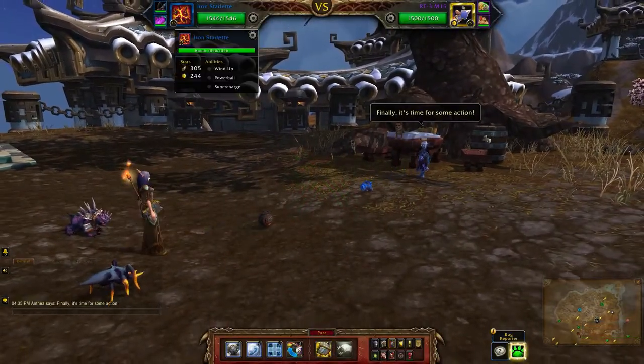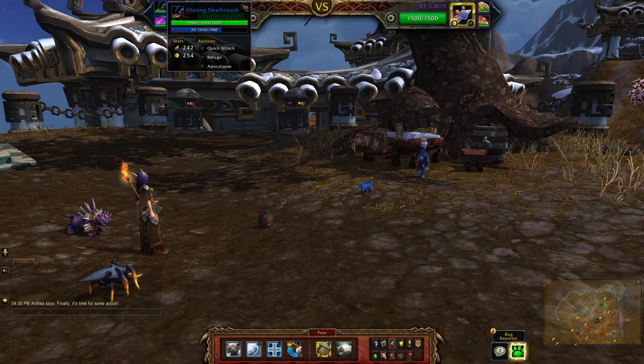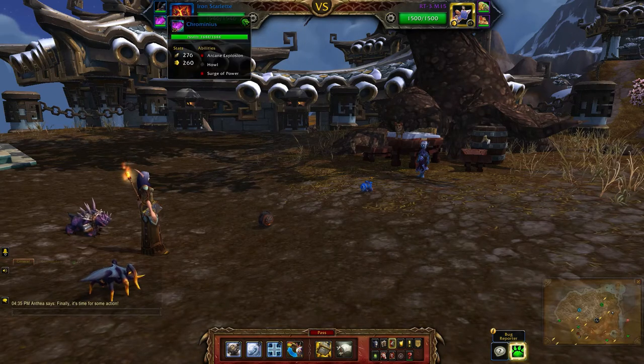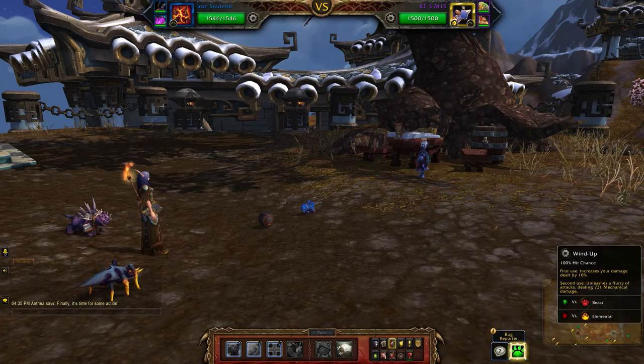For my two-pet team, I'll be using the Iron Starlet, which is a health-power breed. The leveling pet has 21 levels at the moment with 1644 health. I would suggest a pet with at least 20 levels, depending on what breed you're using, due to all the AoE. Then the third slot is Chrominius.